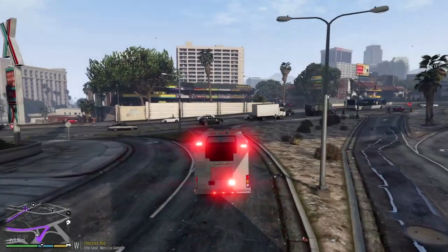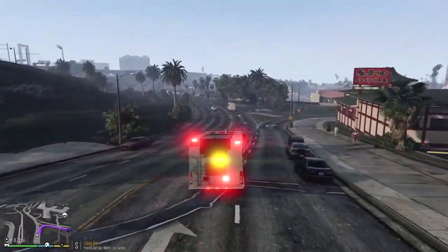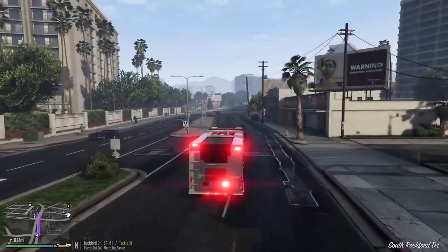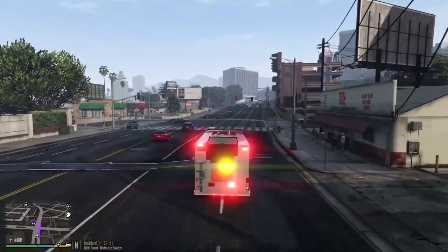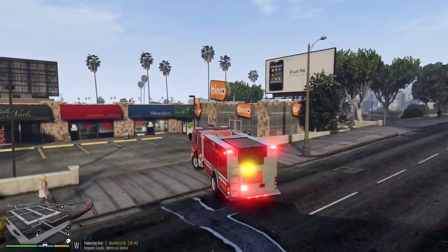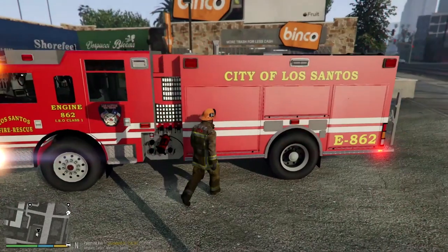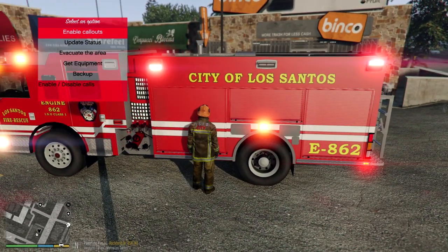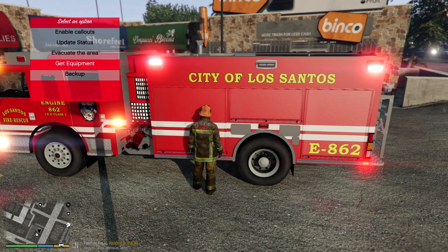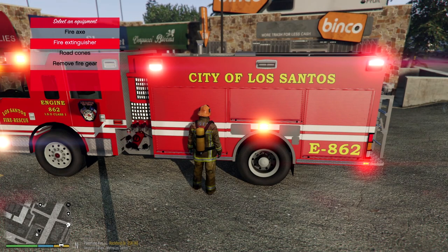I'm going to go oncoming because trying to get through there is a pain. Engine Five show me on scene. Engine Five on scene - we have a one-story commercial building with a working fire in this structure. Fire gear on and extinguisher.